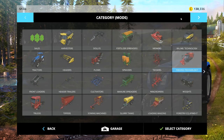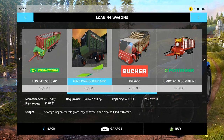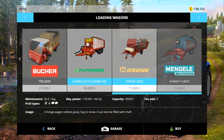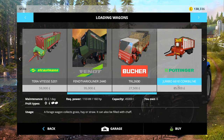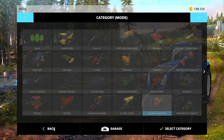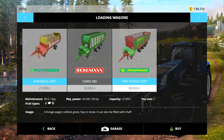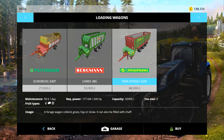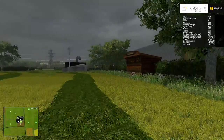That one's 50,000, that one's 38,000, and there's this Pottinger here at 45,000. I'd either go for the Jumbo Combi line or just the standard game one. I think I'll go for the standard game one actually - I do quite like using vanilla machines because they are very good and very often perfect for the job. So I'll go for this one, the 88,000 pound one, 50,000 liters, requires 240 horsepower. We've got a huge tractor that can pull it, so that'll be just the ticket.